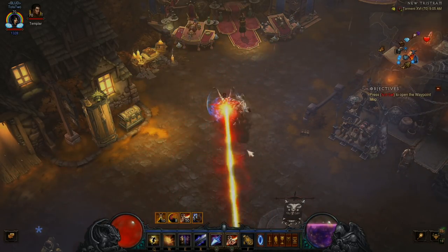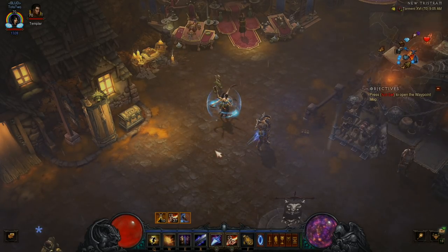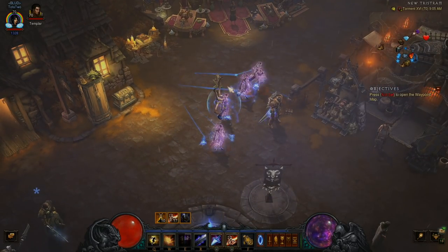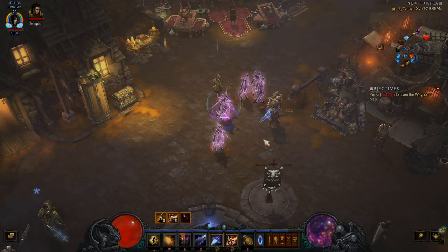So remember, all we're doing is holding down Disintegrate and igniting all the targets around us. The six-piece is saying: step two, hit with a non-channeled Fire Spell — like Spectral Blade, for instance — which we normally don't cast. Sometimes I do if the enemy's at like 1% health and the images kind of run in their own direction. They do what they want — the AI is kind of bad on them.